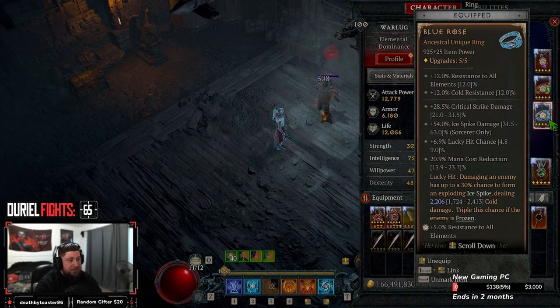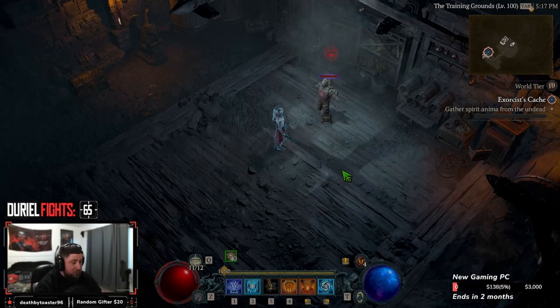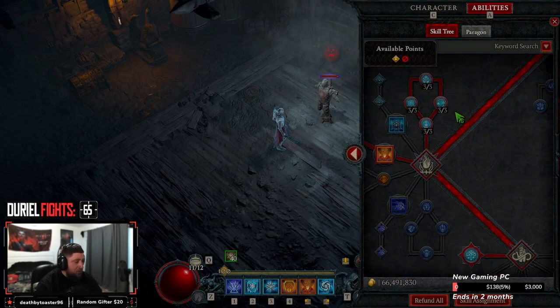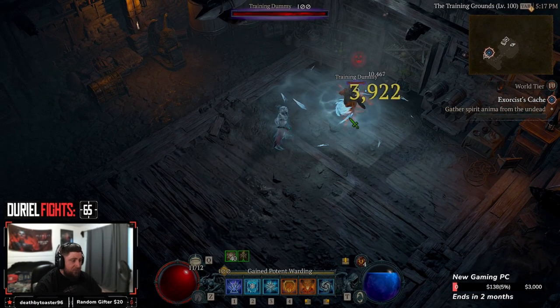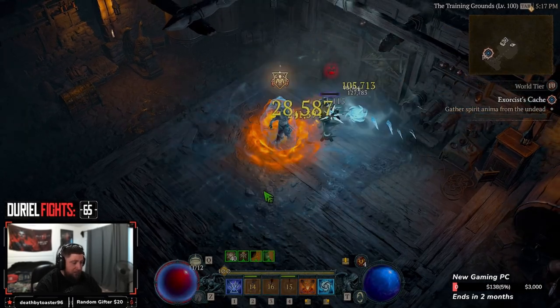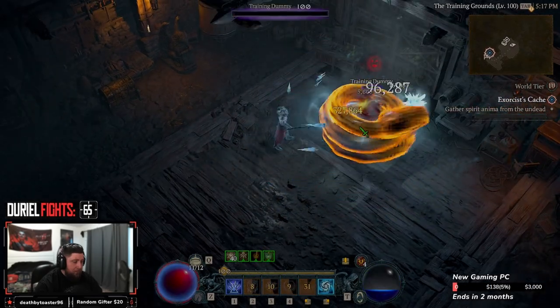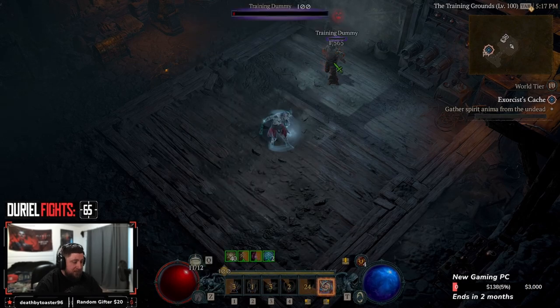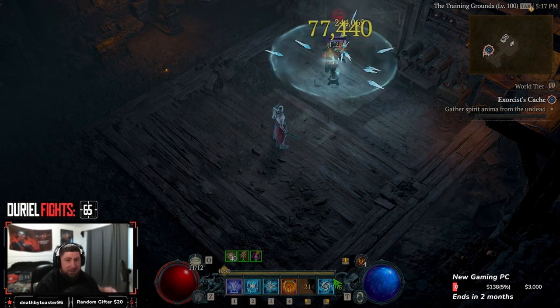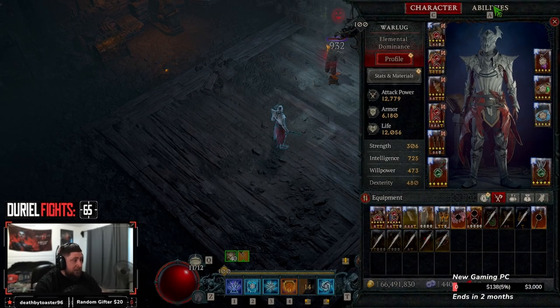Last but not least we have Dream Catcher — with our Avalanche key passive, it now applies one additional cast. So when Avalanche procs, we get to cast two Frozen Orbs for free with increased damage. You'll see it highlight your item when it procs — that means you get to cast it for free, and then cast a second time because of the key passive. This really helps our mana sustain. That covers the gear.